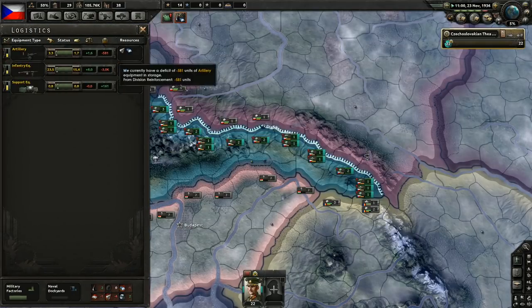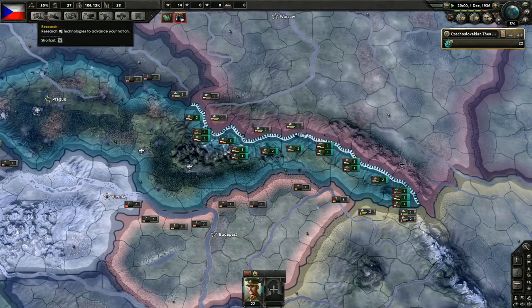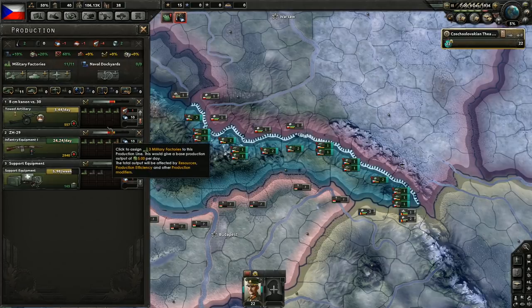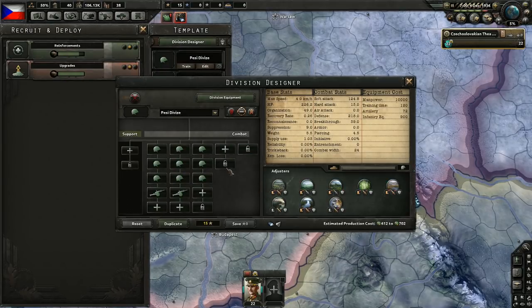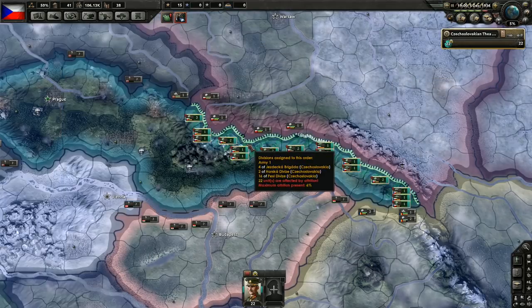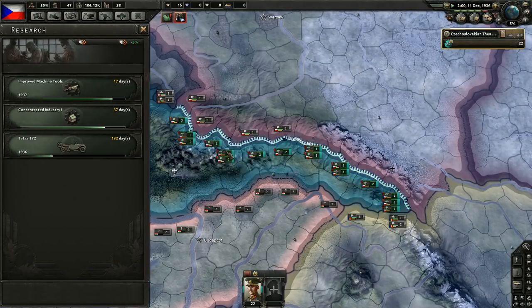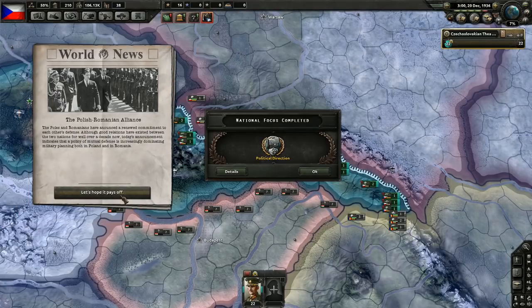I won't be exercising forever because I don't want to sacrifice too much infantry equipment, but we need a little extra army experience. How's our support equipment? We got 165 at the moment. We have 16 divisions, we'd need 160 total — so we actually have enough in storage to add one support battalion without equipment shortage. But I will wait for the field hospital — recon company is less important at the moment.